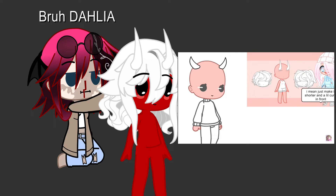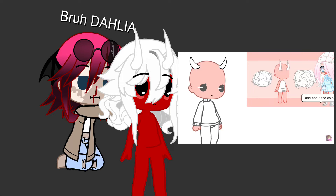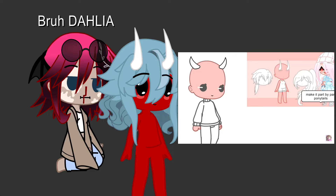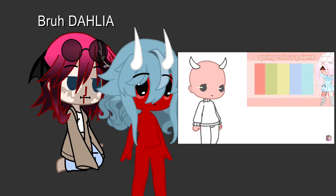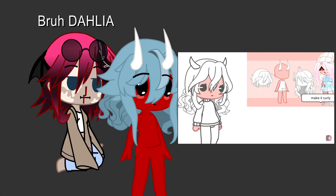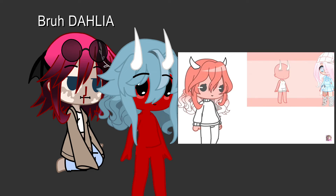If you were born in winter, make the hair shorter and a little curly in front. If you were born in spring, make it part-by-part ponytails or pigtails. If you were born in summer, make it curly. If you were born in autumn, make it part-by-part, straight, and low care.